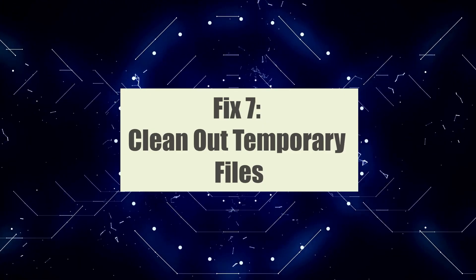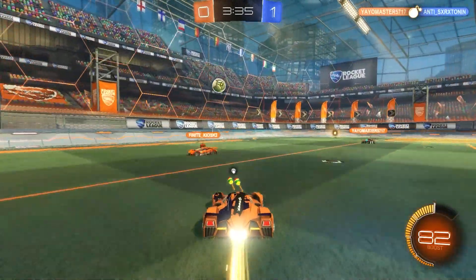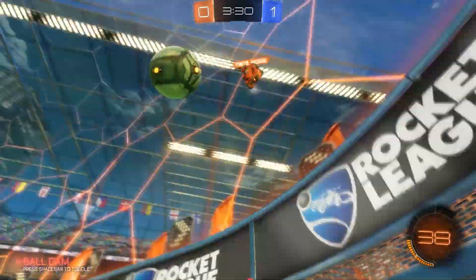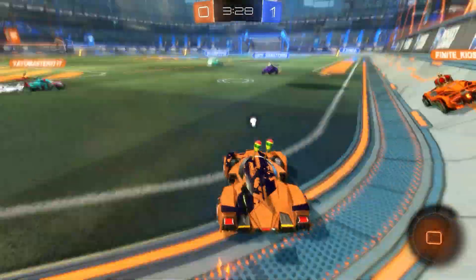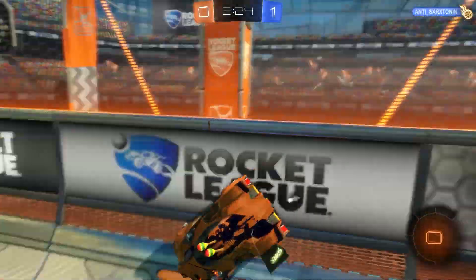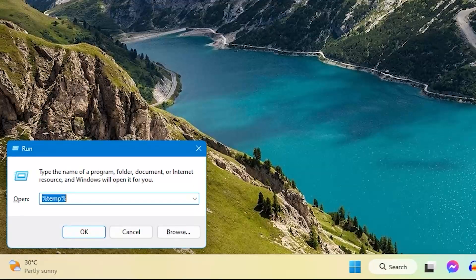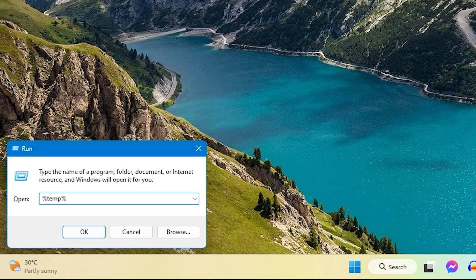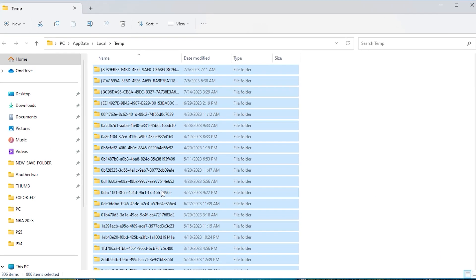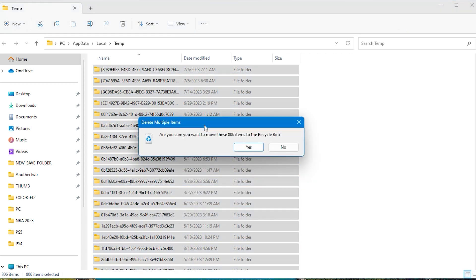Fix 7: Clean out temporary files. Cleaning out temporary files is a crucial step to fix FPS drops in Rocket League on PC. Accumulated temporary files can consume valuable storage space and impact system performance, leading to decreased FPS. By removing these files, you free up storage and allow your PC to operate more efficiently, helping optimize system resources and improving overall performance, including FPS in Rocket League.